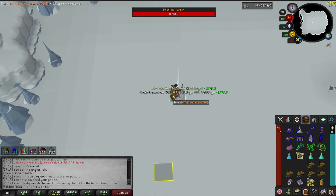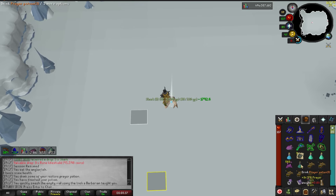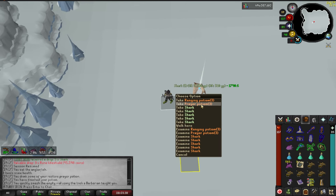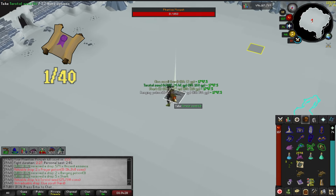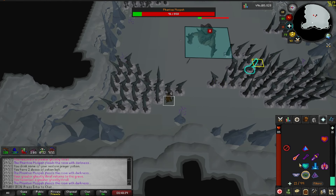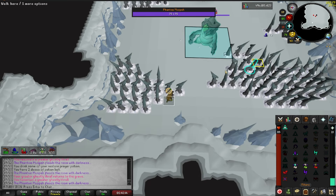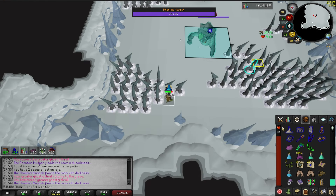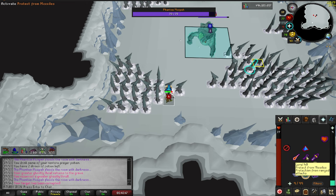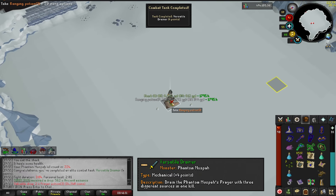This boss drops supplies so frequently. I remember getting the 10 kill trip combat task done a while back without even trying because I just kept getting supply drops. Hard clue drop - we take those. Having 3 different ways to deal damage during the smite phase is a combat task. I've got Thralls, Sapphire Bolts, and the Greater Corruption spell. Should be a free task - and a free task it was. Versatile Drainer completed. Easy elite task.